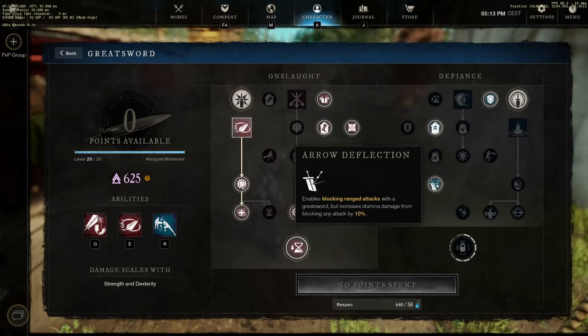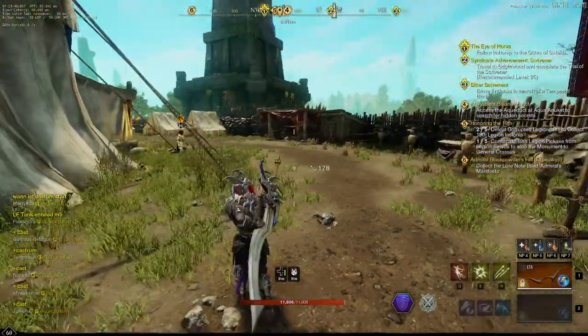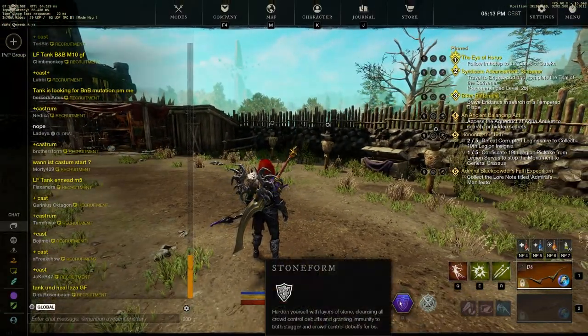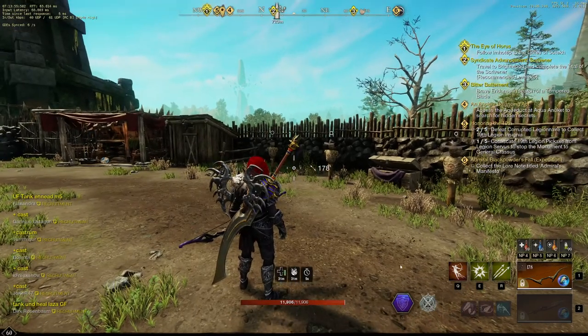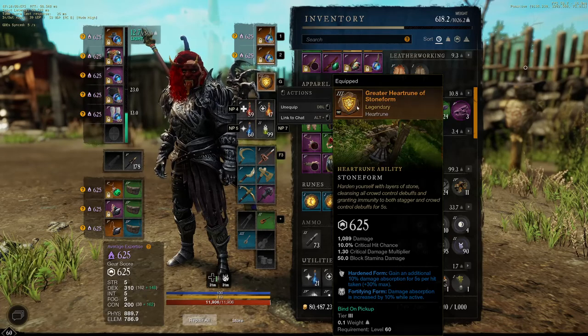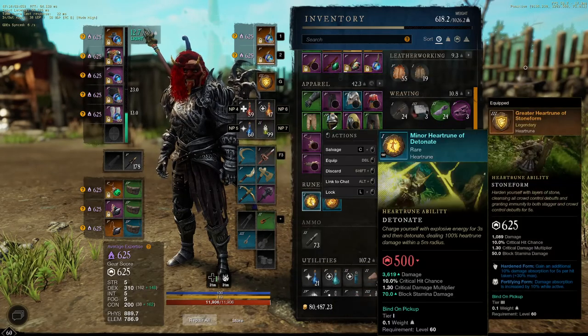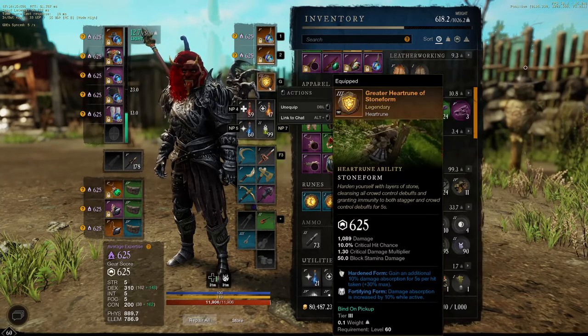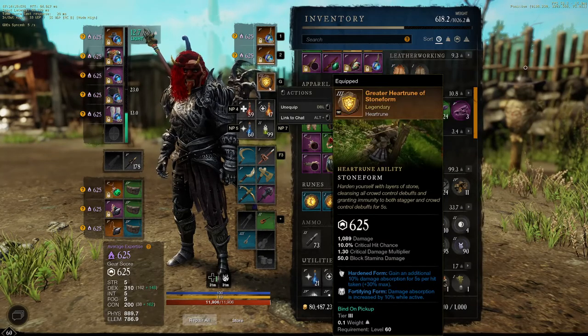Of course I'm using Stone Form as my heirloom rune, because people still don't realize how powerful it is. A lot of people use Detonate because of the damage, but it will be nerfed - trust me - because it's not healthy for the game to do almost 7K damage from just one heirloom rune. That's just too much, let's be honest.